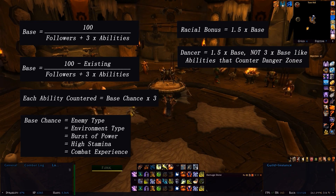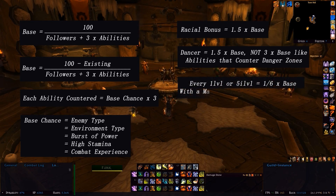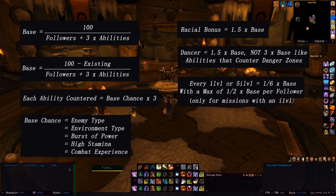Being a higher level or item level than a mission requires gives an extra one-sixth of the base per level or per 5 item levels, capping out at half the base per follower. This means being more than 3 levels or 15 item levels above won't have any extra effect. Also, item level chance scales linearly rather than at every 5 — so being 7.5 item levels above gives an extra one-sixth of the base times 1.5, instead of waiting until 10 above. However, this doesn't apply to level 100 missions without an item level listed.